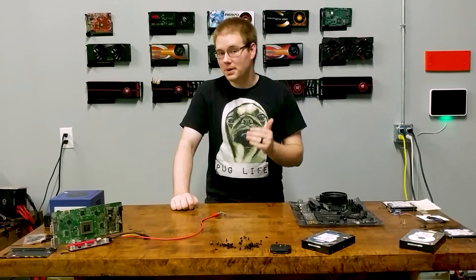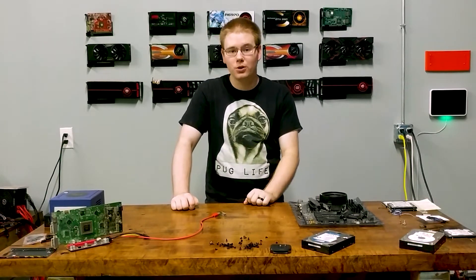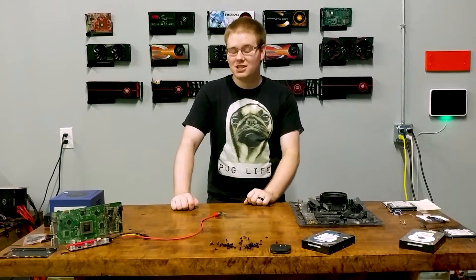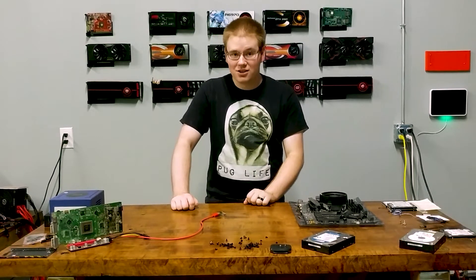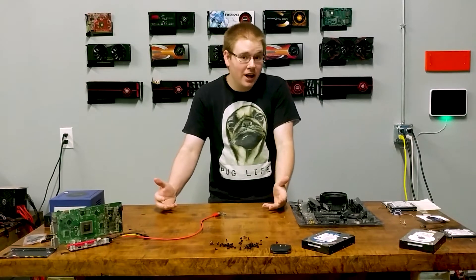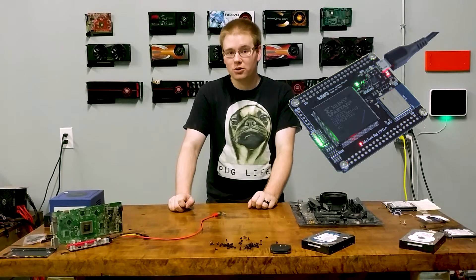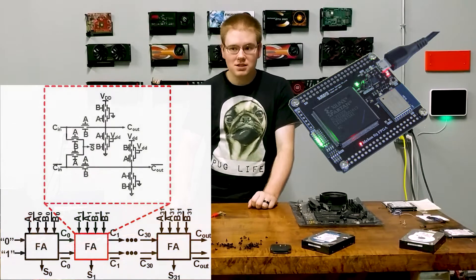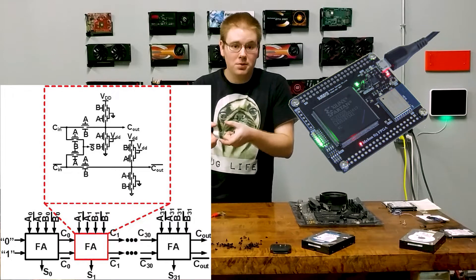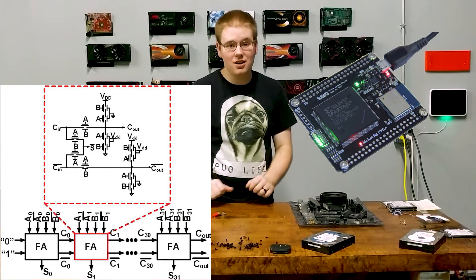When Bitcoin first launched, the best way to mine for it — or to process transactions on your computer and earn rewards — was indeed by using graphics cards. However, this only lasted about a year and a half to two years, because people got their hands on FPGAs, or Field Programmable Gate Arrays, which are basically like a processor on a chip that you can program to be hyper-efficient at doing a limited number of things.